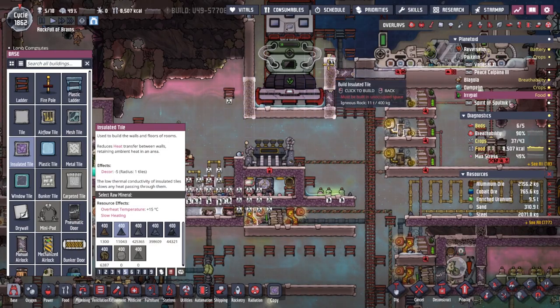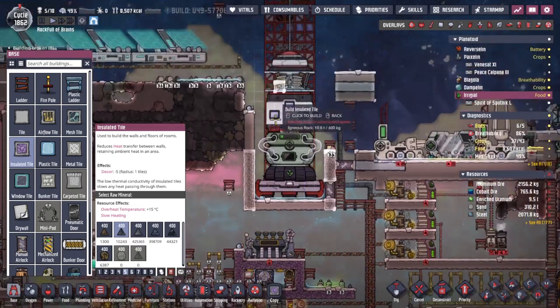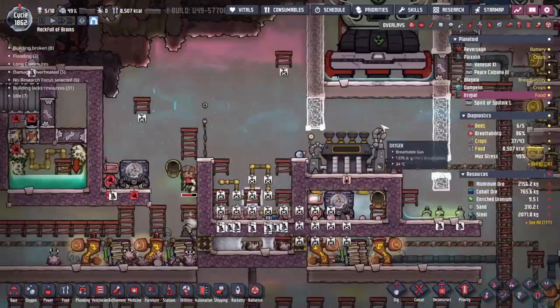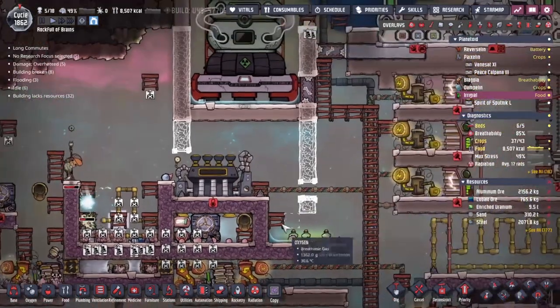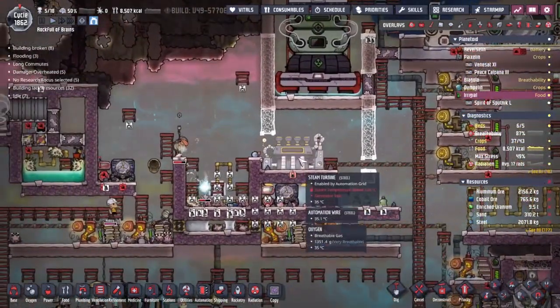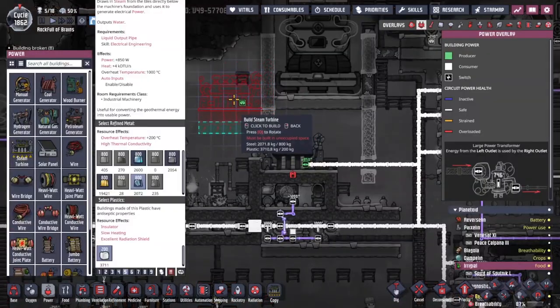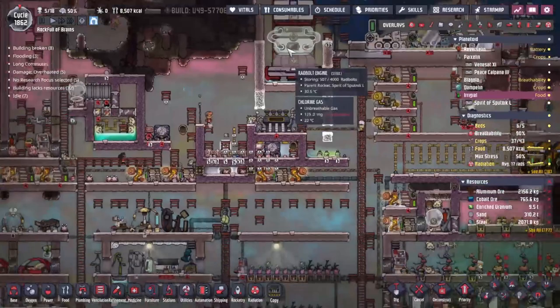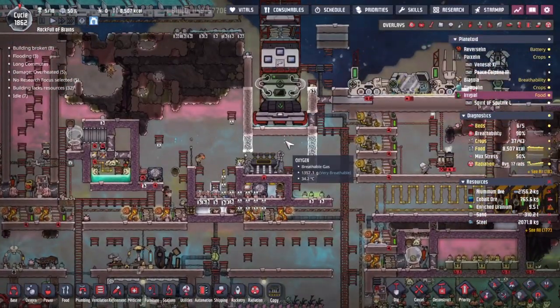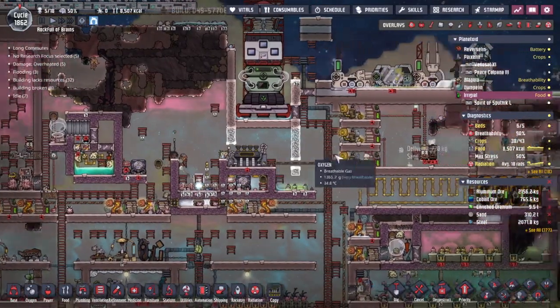All of this needs to be insulated because there's going to be some very hot stuff coming down here. Then we want to pump all this out and have it as a vacuum. We're probably going to have a liquid lock on the side and then maybe a steam turbine here somewhere — to be able to convert the raw heat coming out of the Radbolt engine into power for us.